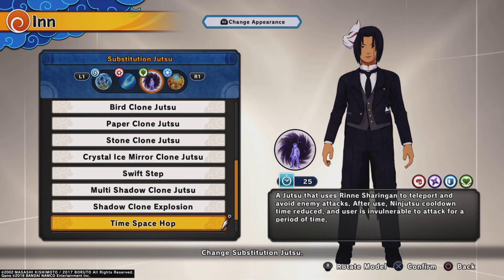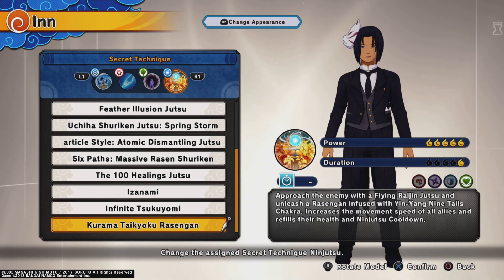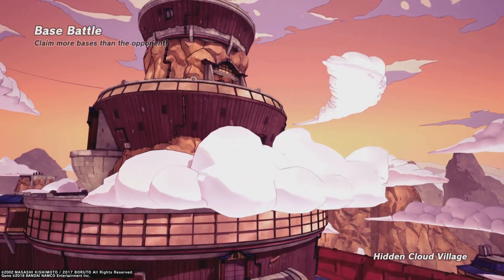For substitution jutsu we got the time-space hop — you already know it's the most OP substitution there is. This time for our secret technique we're going to use the Kurama Taikyoku Rasengan. If you've seen it before, Naruto and Minato used it during the war — it was pretty OP, looked hella nice. Now we get to use it in the game. So without further ado, let's get straight into it. Base battle, let's run — let's see how we do.